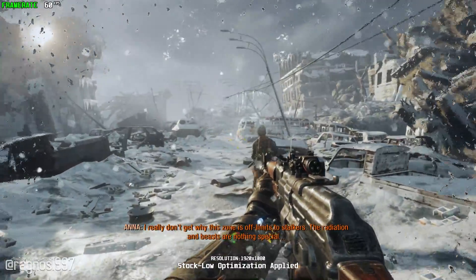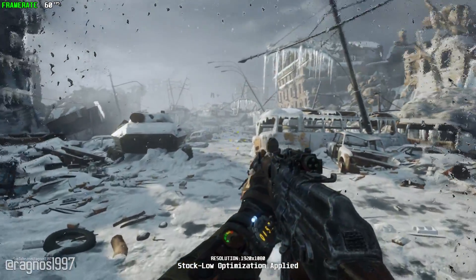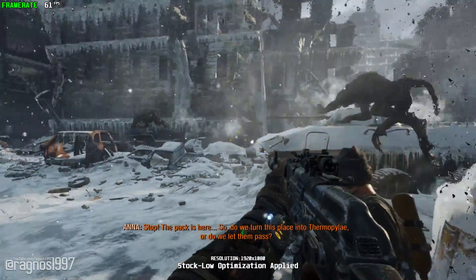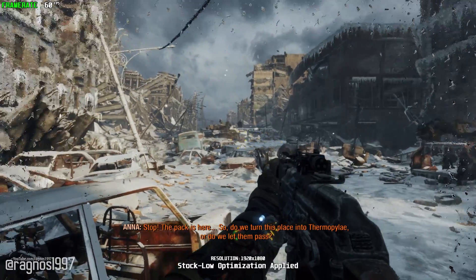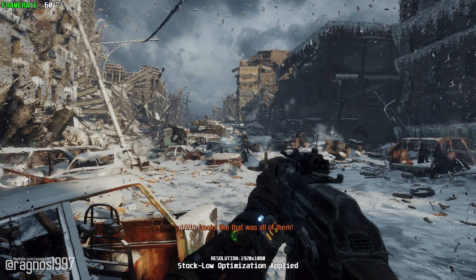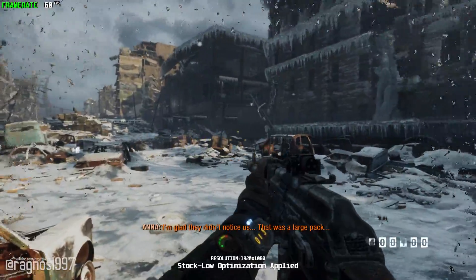I really don't get why this zone is off-limits to Stalkers. The radiation and beasts are nothing special. Stalkers, the pack is here. Do we turn this place into thermopoly or do we let them pass? Wait it out. Looks like that was all of them. I'm glad they didn't notice us. That was a large pack.